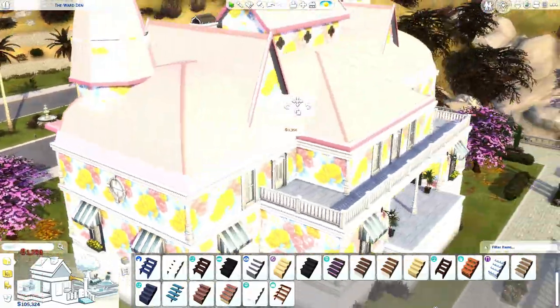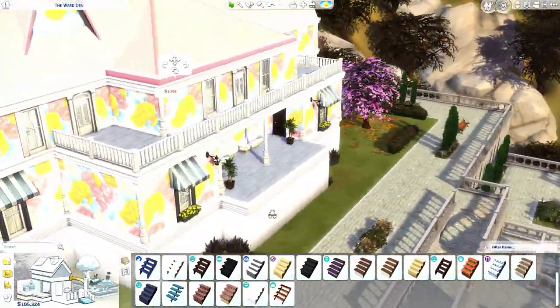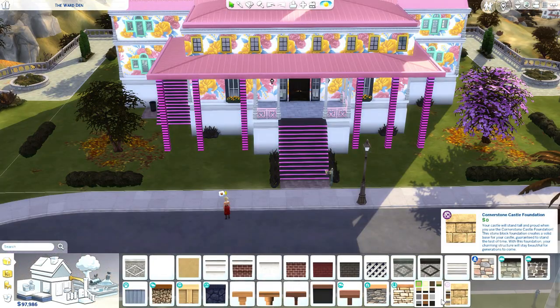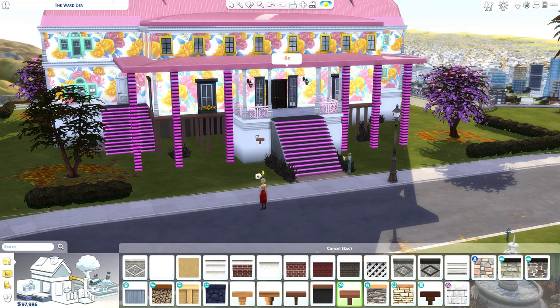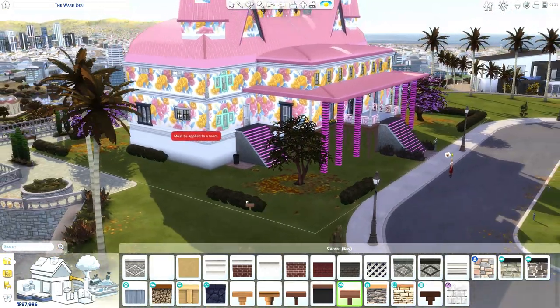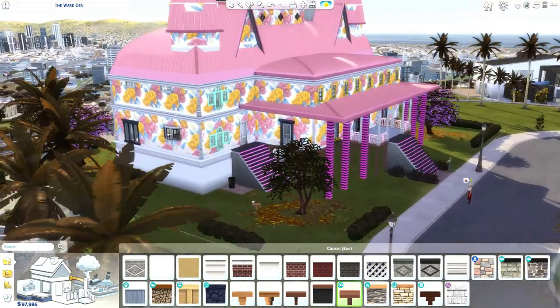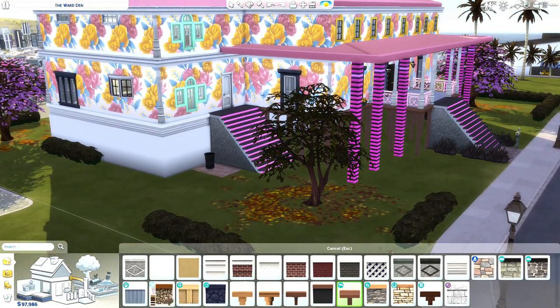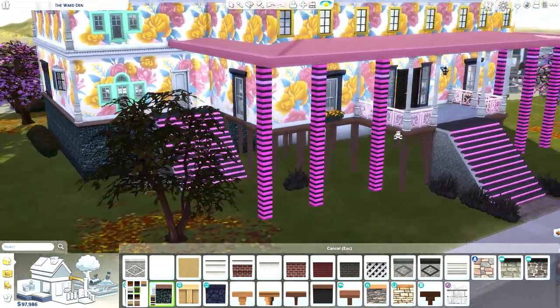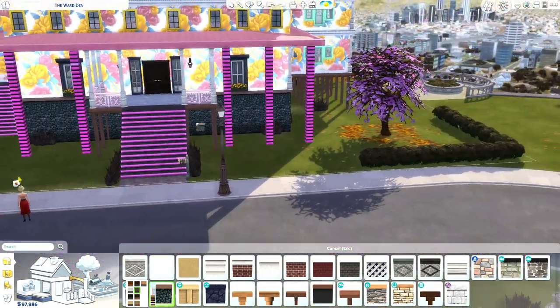Why is it so freaking bright? So we have some beautiful stilts for a foundation. The stilts are a little bit obnoxious for this house, so maybe we'll just go with plain stone. This looks so good.